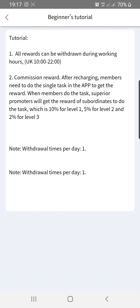When you recommend someone, you get 10% of that person's task commission — that's for the first level. The second level you get 5%, and the third level you get 2%.